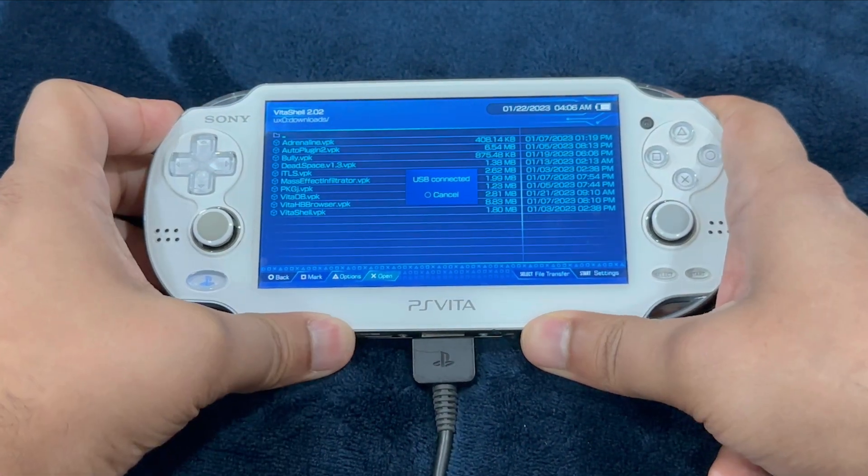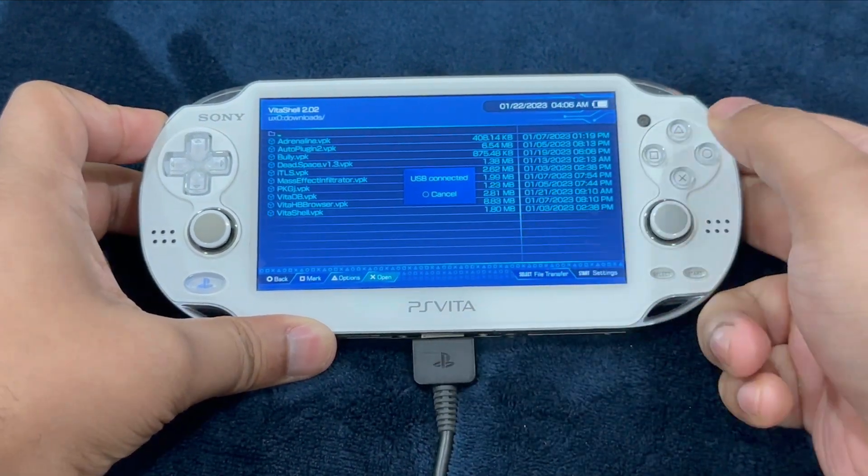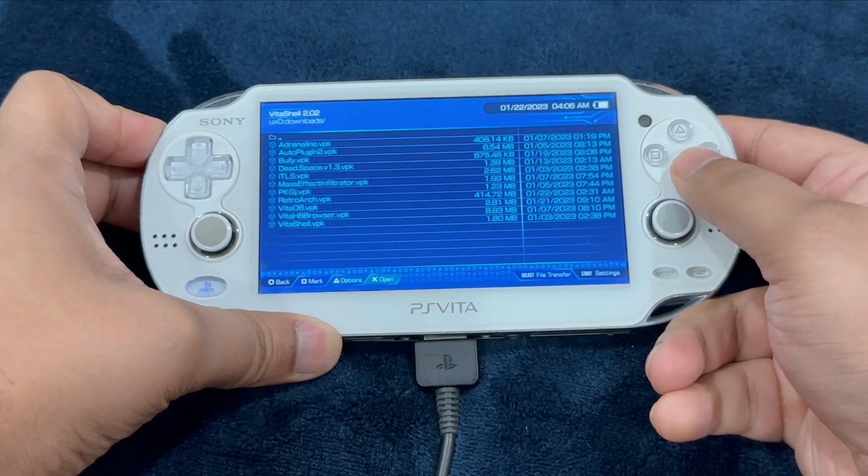We are not quite done with the PC yet. After copying the folder and the file, we're just going to disconnect our PlayStation Vita and install RetroArch. Let's go through the installation process.